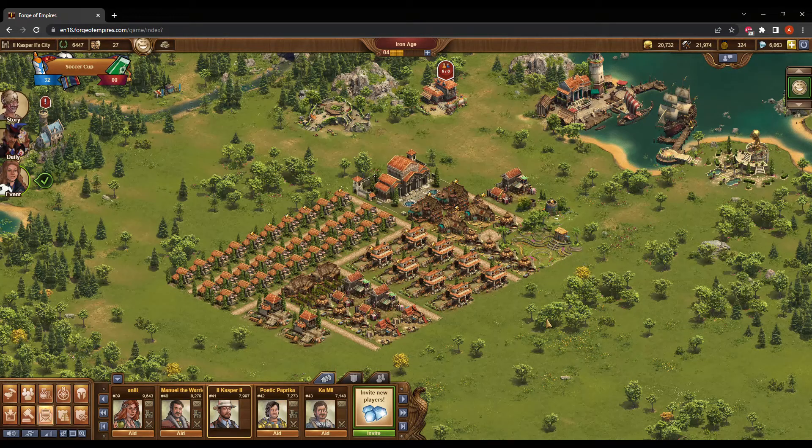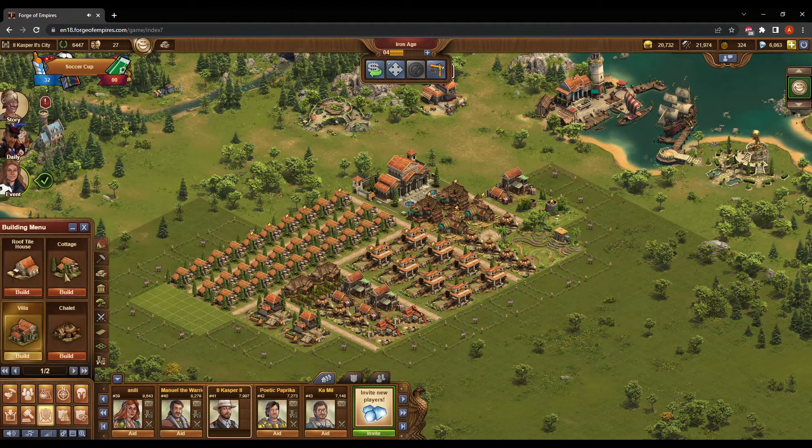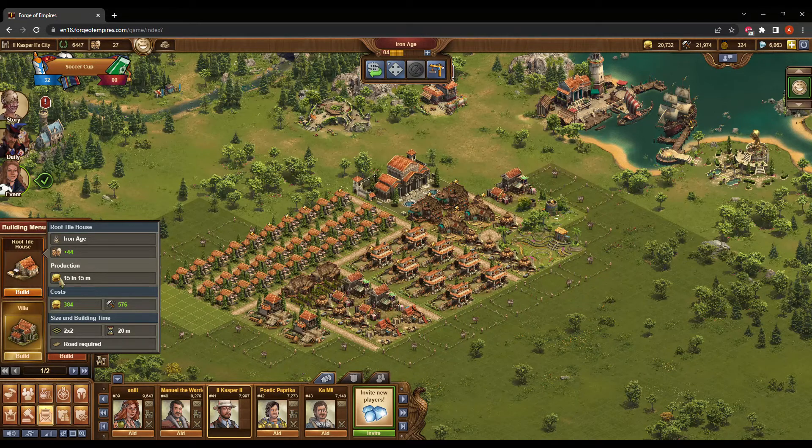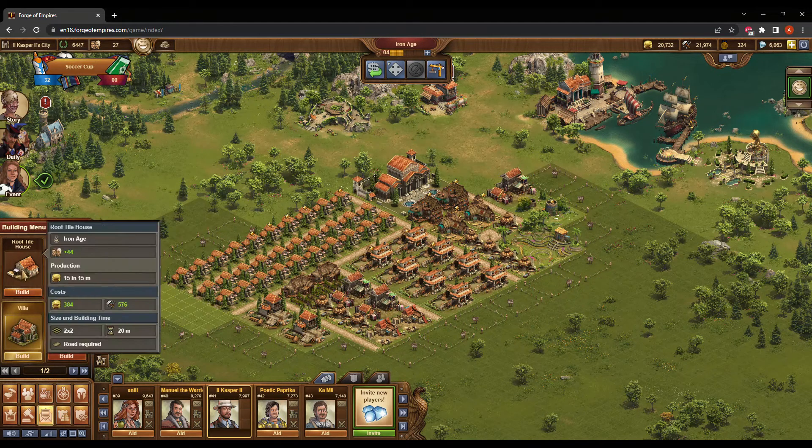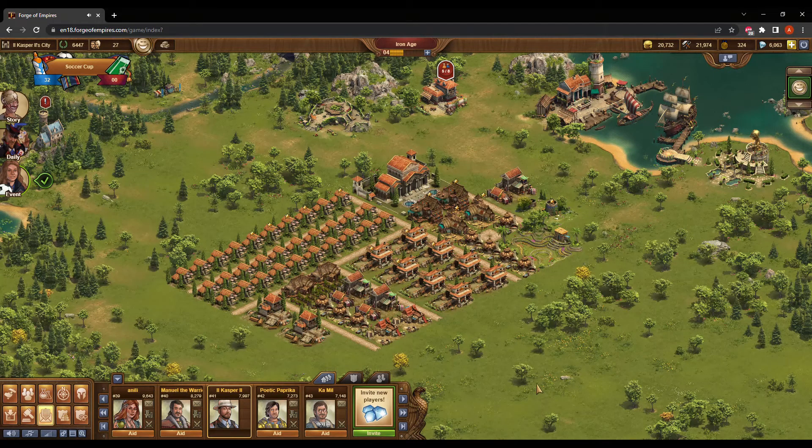Focusing on maximizing aid received, my housing is all the longest time frame and highest population. If I were to build a bunch of roof tile houses — which produce coins every 15 minutes — and somebody aided one, that aid would only last 15 minutes. But because I have four-hour housing, aid provides a lot more coins as a bonus. In addition, I'm getting a lot more population, which allows me to jam more stuff into my city — such as nine goods buildings, eight butchers, a Terrace Farm — all of which I can then use to compound an advantage and further help myself down the line.